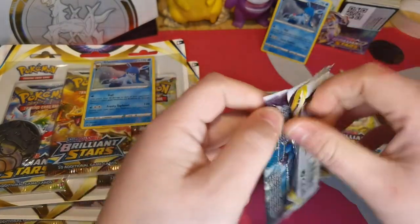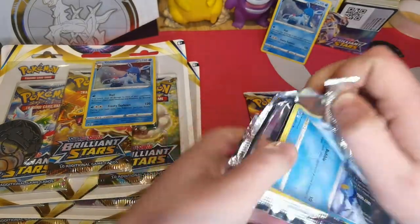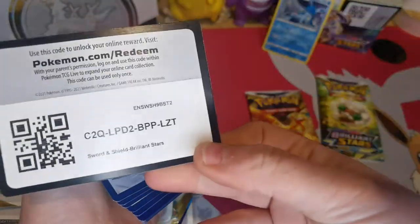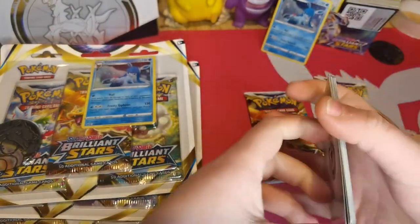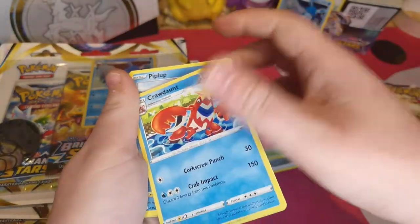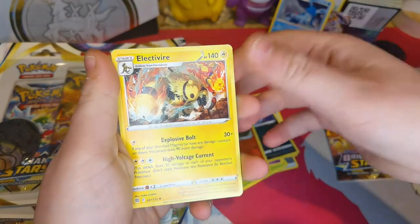Here we go, first pack. You've got Steelhip on top, Mega Beedrism, Crawdaunt, Shroomish, Purrloin, Duskull, Sneasel, reverse holo of Chimchar, and Electivire.